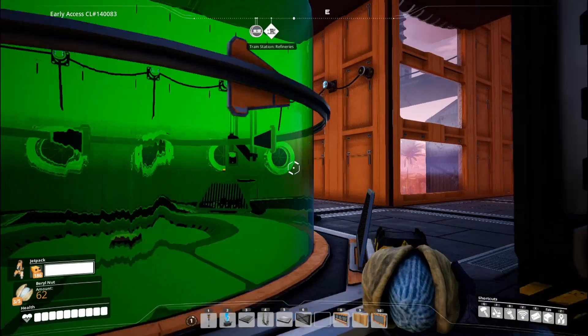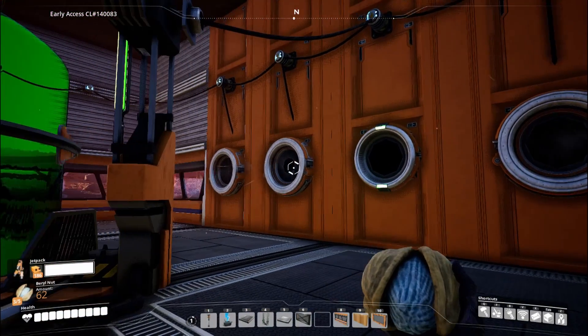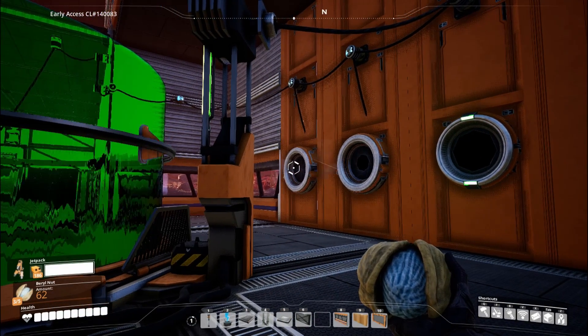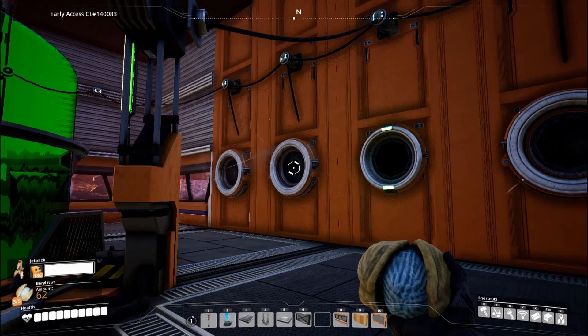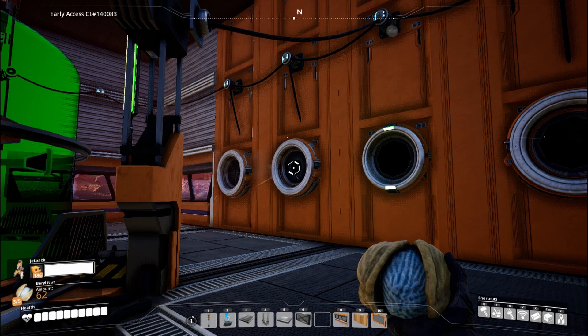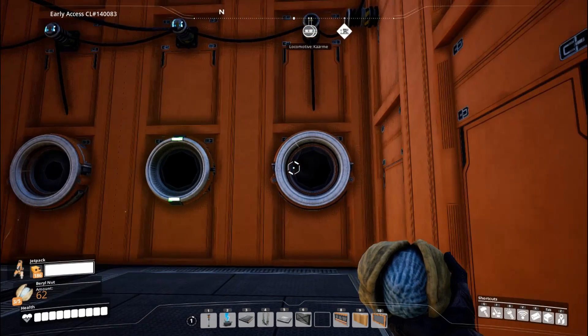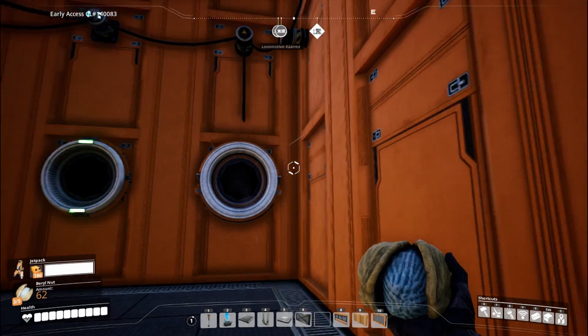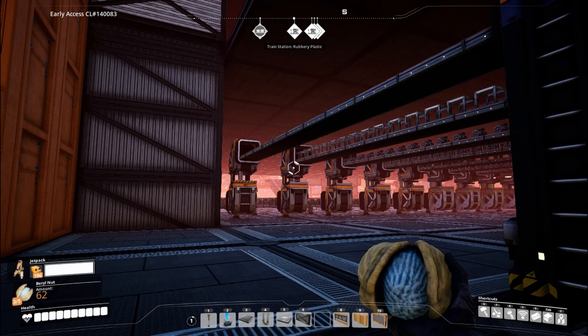Here is the hyper tube terminal. The hyper tube on the left goes to green fields. The hyper tube in the middle goes to item sink. And the hyper tube on the right goes to the back door.